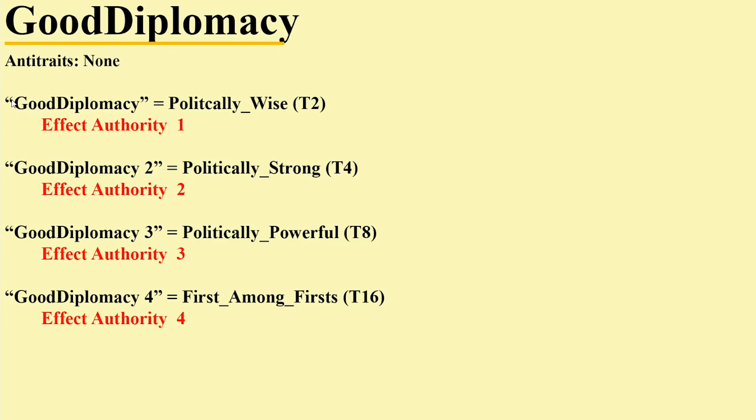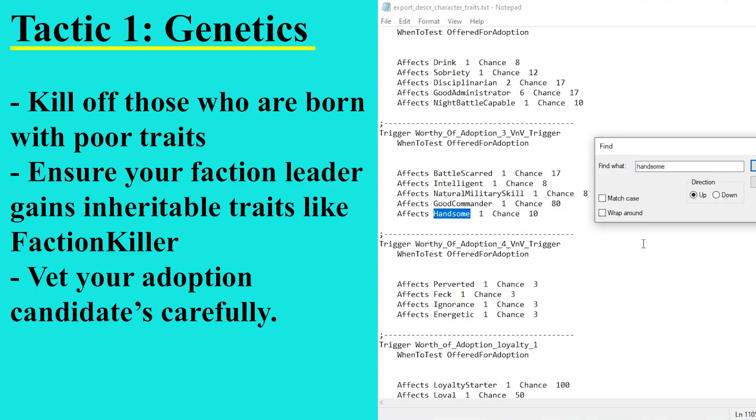Let's take a look at how traits work with this example here: Good Diplomacy. That is the name of the trait inside the game files. They work in stages, so you can move up to Good Diplomacy 2, 3, 4. On the right is their in-game name - what you'll see on the character card. The T's refer to threshold - in order to get from one stage to the next you need to enact a certain trigger. For example, if you win a battle you get a trigger towards good commander. Diplomacy is actually an odd one because this trait doesn't have any actual triggers in the game files, so you can't actually pick it up as far as I'm aware.